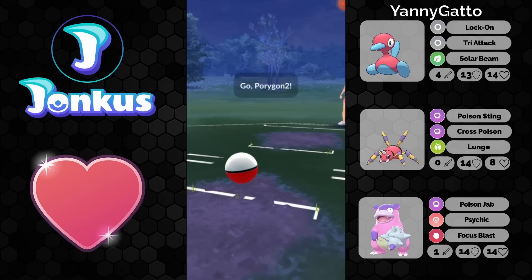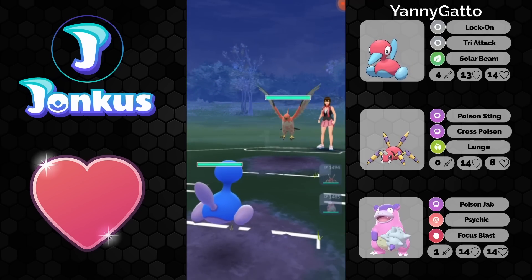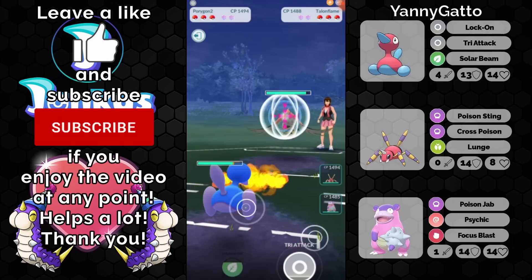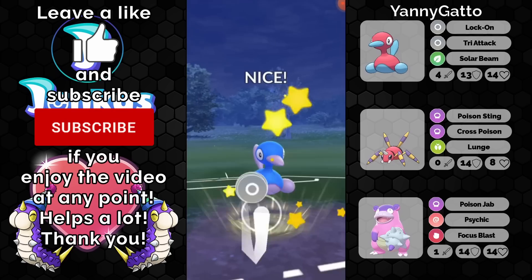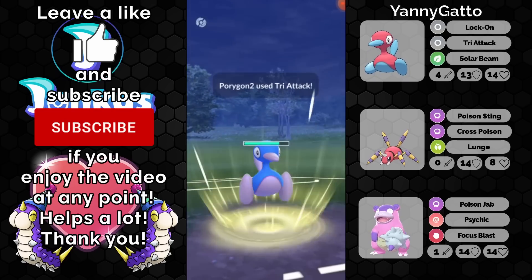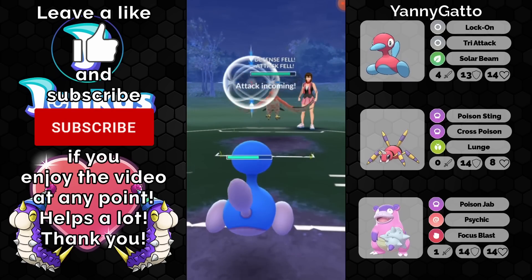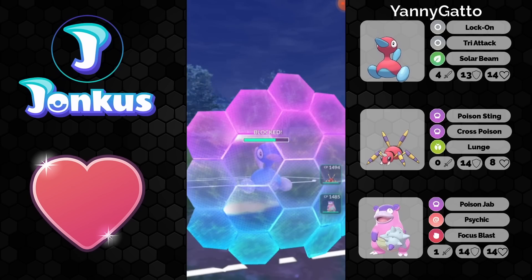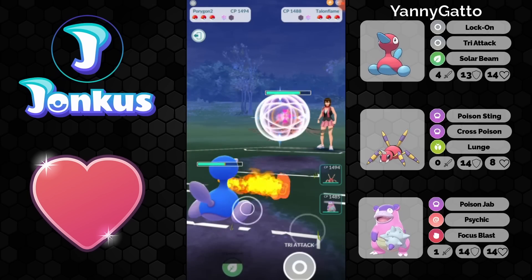Hello, and we're going to take a look at a very interesting team. We're going to have a team with Porygon 2 with the move Lock-On, Tri-Attack, and also Solar Beam. I actually don't know why this player went for Solar Beam for this meta, but we will see if this can hit a few Pokemon here. But in general, I question this choice here for one reason.